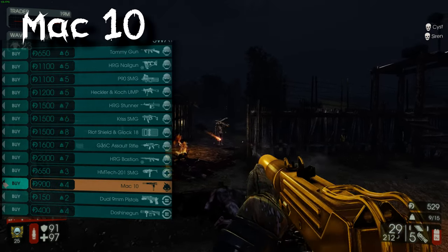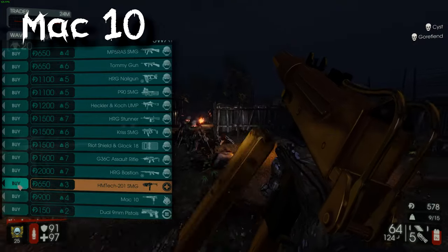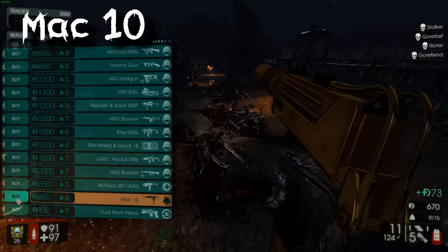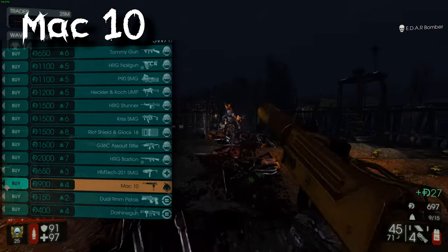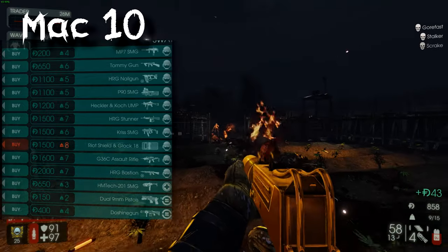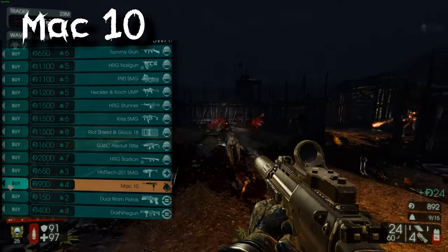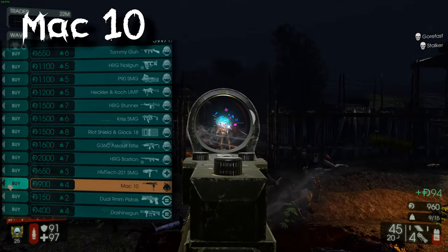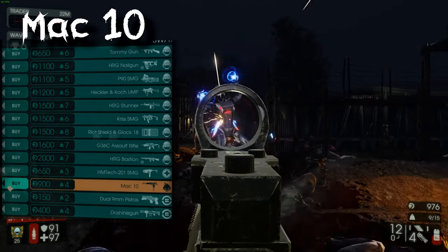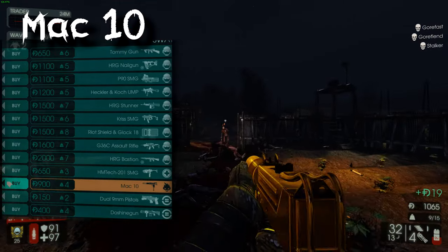The MAC-10 is a solid beginner weapon — like the MP5 but with a little more damage, though the price isn't that great for the difference. I don't use the MAC-10 that often; if I get tired of the MP5 I'll swap to it. The main issue is its fire causes a weird annoying stumble on Zeds. If you have big Zed killers on your team, this makes it harder for them to take down Scrakes and Flesh Pounds, so be conscious of when you use it. Still a solid early gun overall.